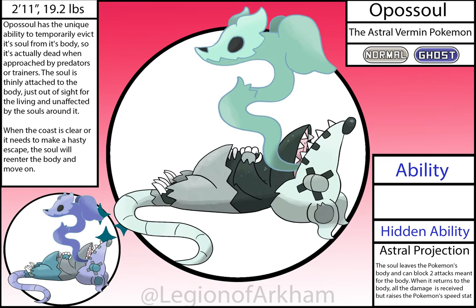Apostle, the Astral Vermin Pokémon — based on possums playing dead to escape predators. I leaned into that with this Pokémon's soul actually leaping from its body to act like a lookout and pseudo meat shield. The design didn't change outside of some color switches and the soul being more detailed.